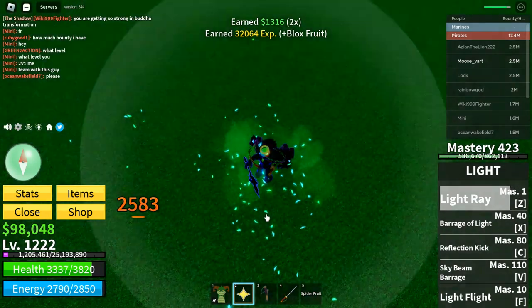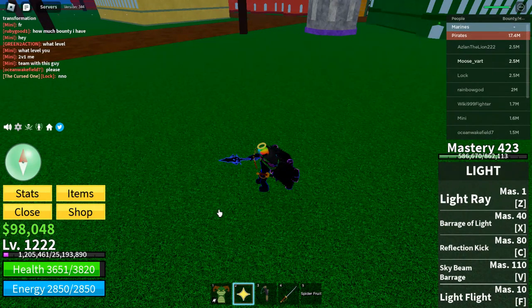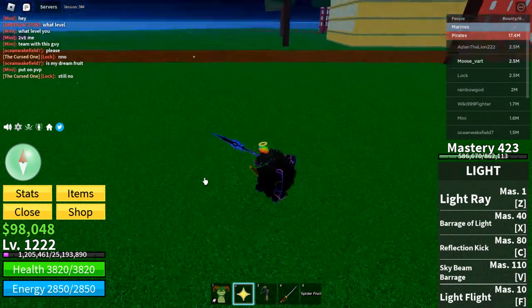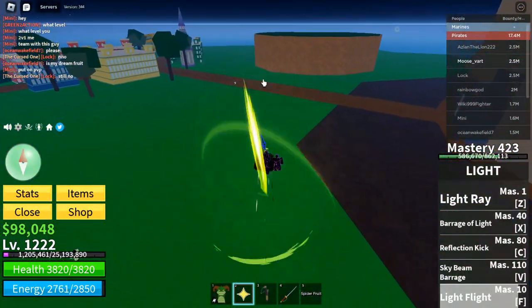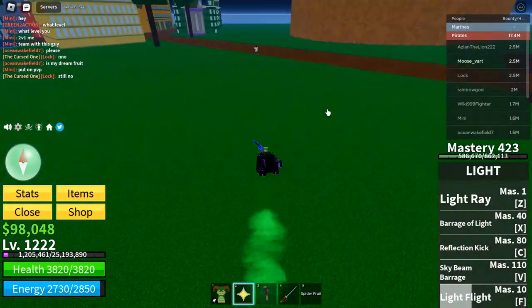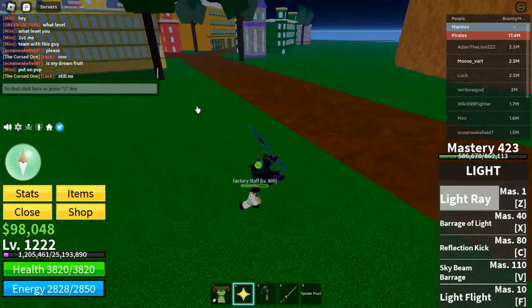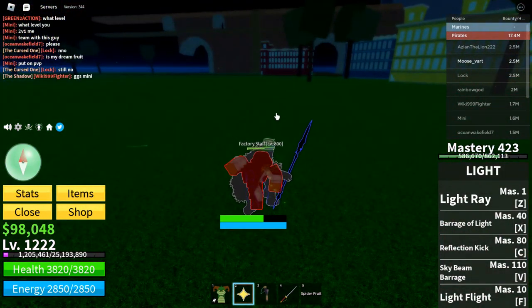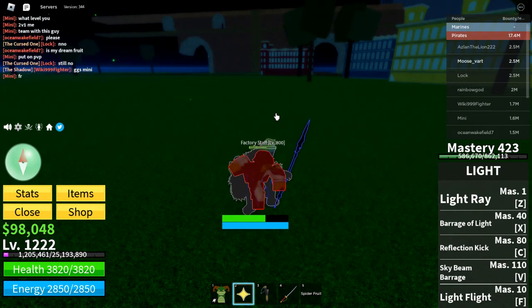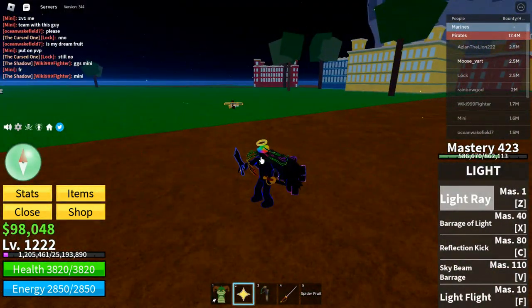That's what the light ray does to the factory staff worker. I think they have three fruits they can use. This is not awakened — I keep forgetting. It takes three moves to defeat them with max level. I think they can choose between flame, chop, or smoke fruit — let me know in the comments.